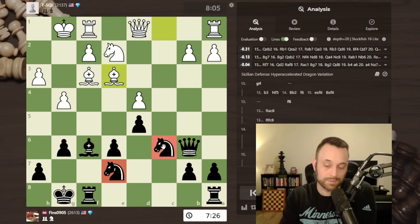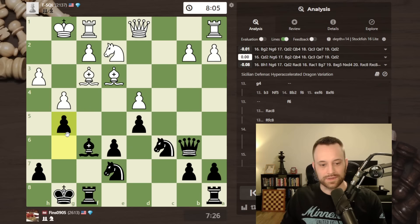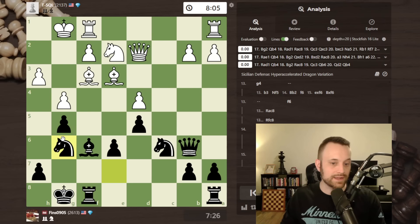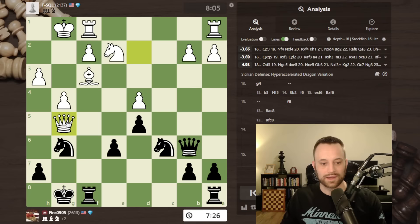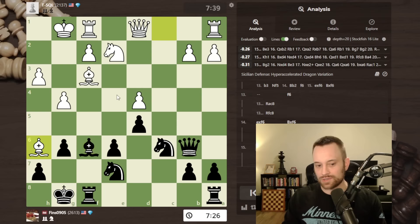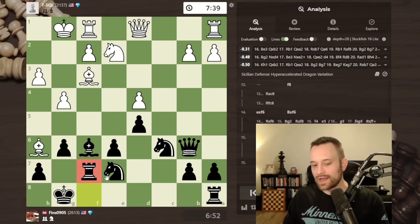But I guess the computer's not that impressed. Still, to my human eyes this looks nice — white can't take on g5 because I trade and then go win this bishop. Nonetheless, I do think white needs to play the bishop here and defend the pawn. I didn't like bishop h6 because although it hits the rook with tempo, I'd play rook f7 and white has the same issue — they have to go to e3, and I can't imagine my rook is worse off on f7 than on f8. Interesting that I could also play knight takes d4 here according to the engine. I have more than enough compensation, but there's no reason to take a risk like this when my position is already pretty good.